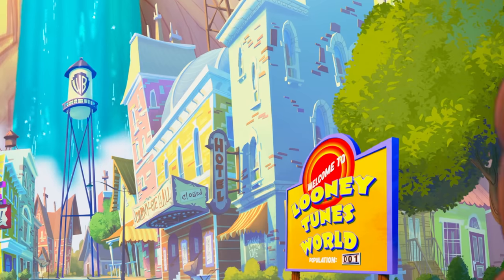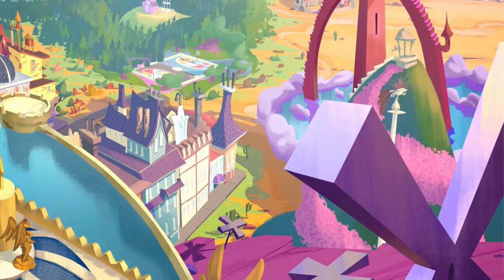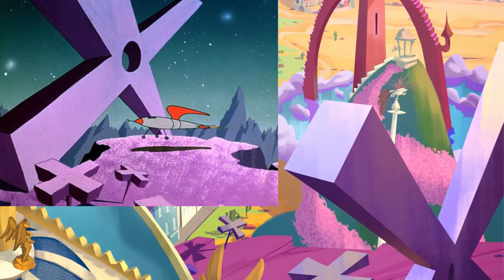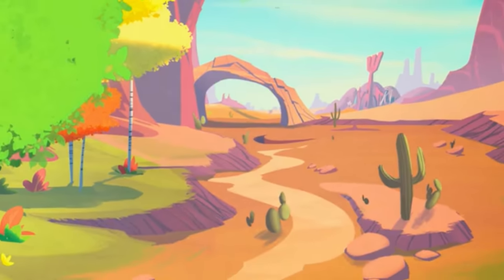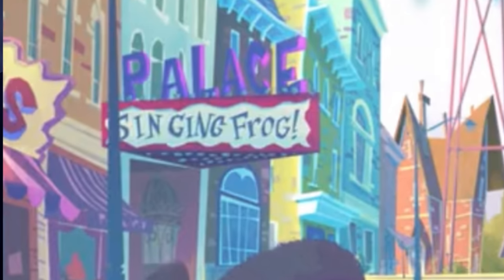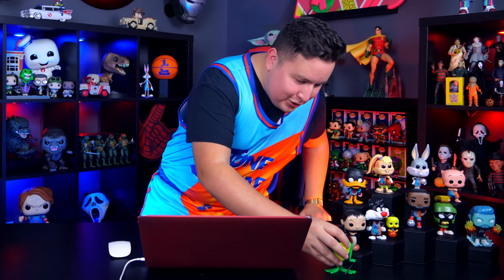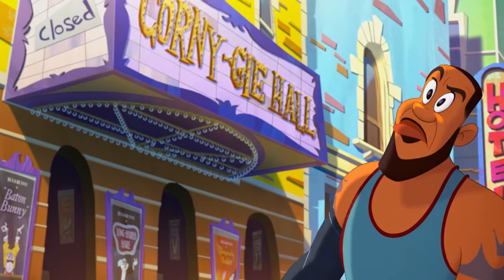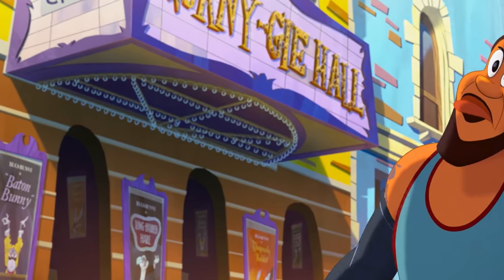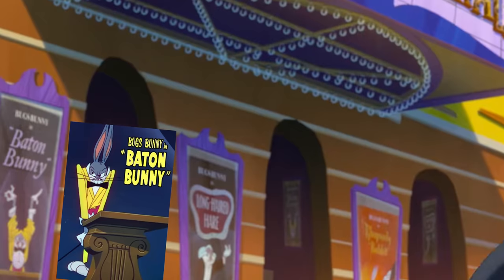On the Looney Tunes planet there are tons of references to past Looney Tunes episodes. Notable ones include an X symbol for Planet X from Duck Dodgers episodes, the Mexican village for Speedy Gonzales, the desert for Wile E. Coyote and Roadrunner, and a sign saying 'Singing Frog' referencing Michigan J. Frog. There's also the barn from Foghorn Leghorn episodes and a Broadway theater with Bugs Bunny as opera conductor — the episode names are even on the posters, like 'Baton Bunny.'